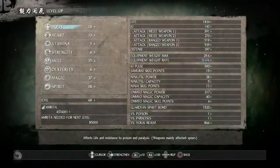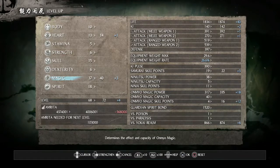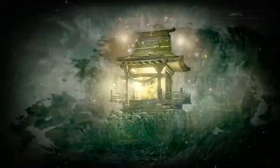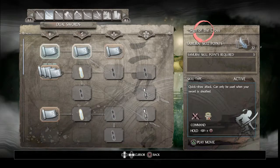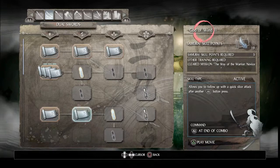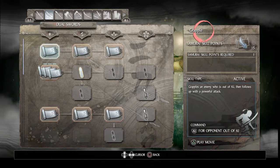We're gonna go to level up and raise our Heart by one and Magic by four. Then we're gonna go to the skill set, go to our dual sword, and unlock God of Wind level two and three. We are also going to be unlocking Flux level one and two.